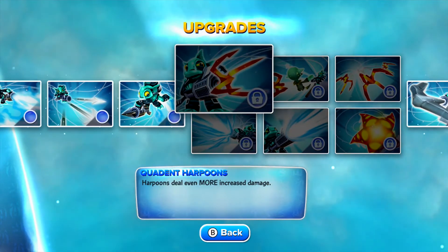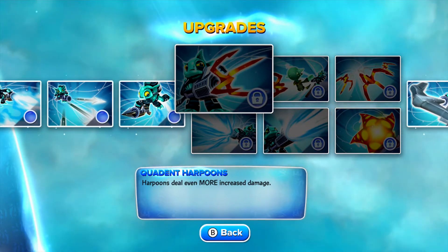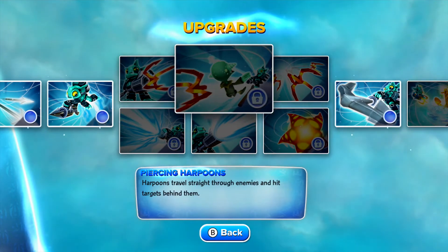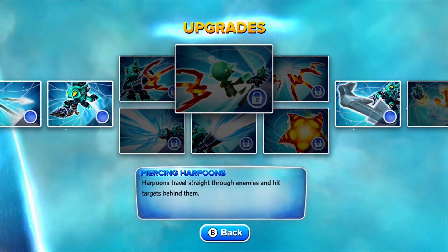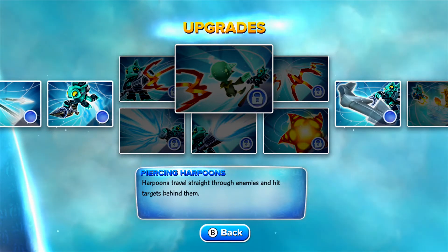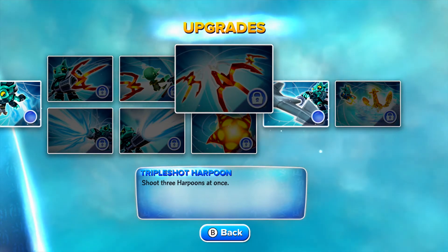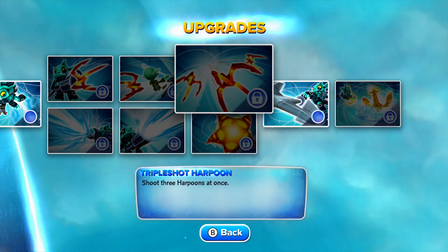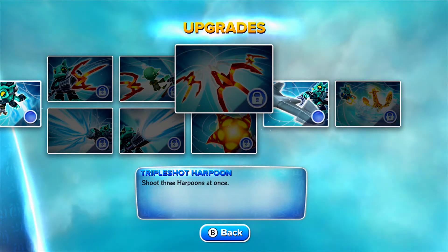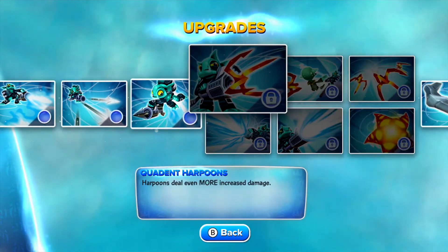Let's go ahead and look at the fork. The top one looks like it works on the trident — a harpoon deals even more increased damage. Piercing Harpoons — harpoons travel straight through enemies and hit targets behind them. This is the line I think I picked with most of my Gil Grunts. I shoot three harpoons at once — that's the one that was throwing me for a loop because I didn't remember getting it that early.